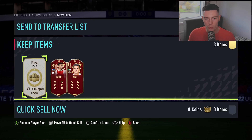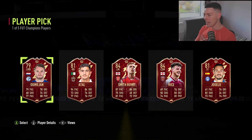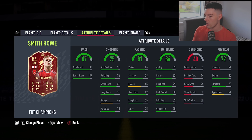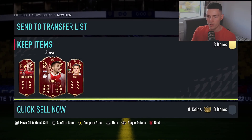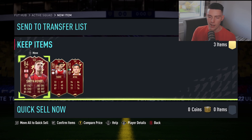And the last one — who do we get? We get Smith Row, who I'll probably take on this one to be fair. Smith Row — he's not bad, not bad at all. We move, we take that. Some decent cards in there, I mean not the best, but we still got the Team of the Week pack.